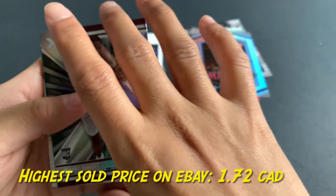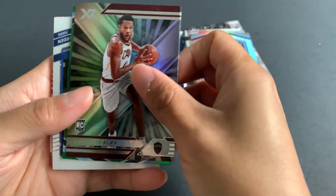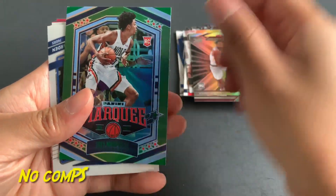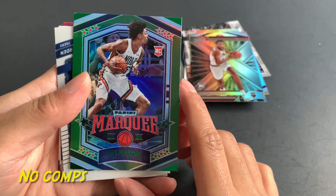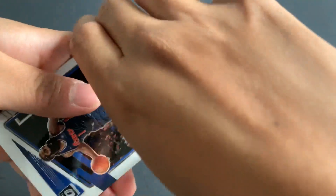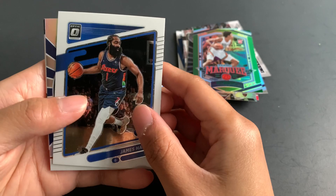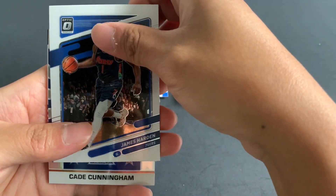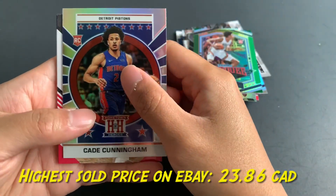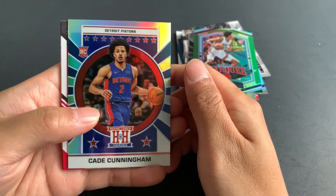Evan Mobley, good XR card. Here comes another green parallel — rookie card of Trey Murphy the Third, Marquee. An Optic card of James Harden. Chrome card — there you go. Cade Cunningham Panini Hometown Heroes — it's a holo.